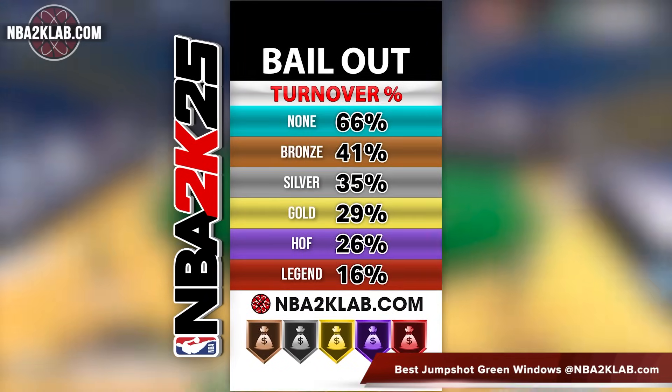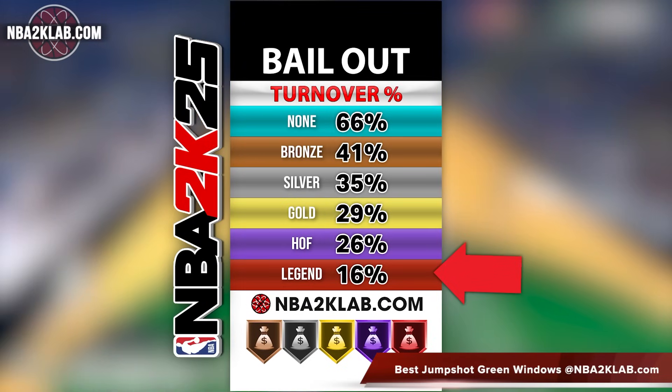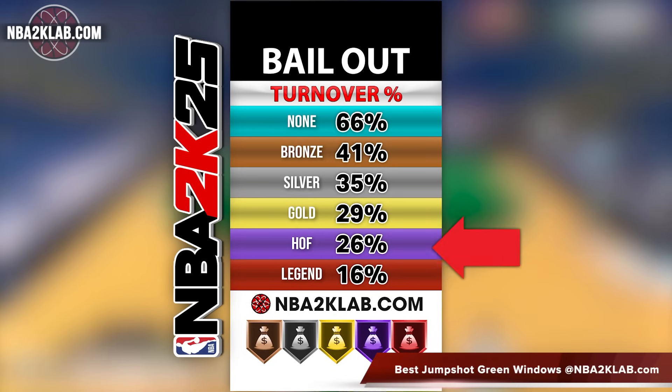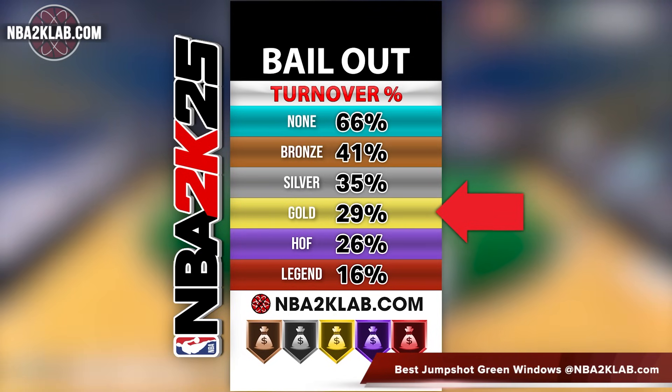Next, we have the turnover percentage for each badge level. Legend shows very strong results by seeing a 50% decrease in turnover rate when compared to no badge. And the gold level as well looks to be the sweet spot for most of these outcomes.